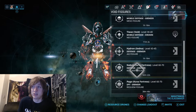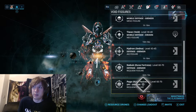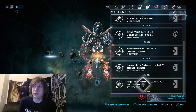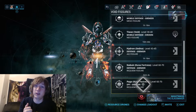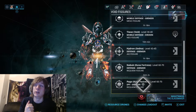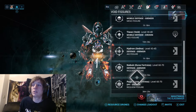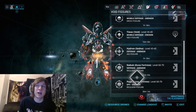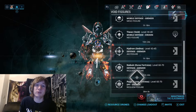The requiem fissures are the only way to open requiem relics. Wait for the kuva survival fissure to come up because the reward scaling goes up to 100%, meaning you can get 800 kuva every time. If your Smeeta kavat procs, you can get 1,600 kuva per capsule. Save up a bunch of requiem relics, wait for the kuva survival requiem fissure, and farm the hell out of kuva. The most kuva I got in one two-hour run was almost 100,000 kuva.